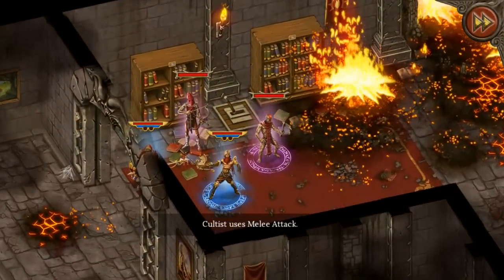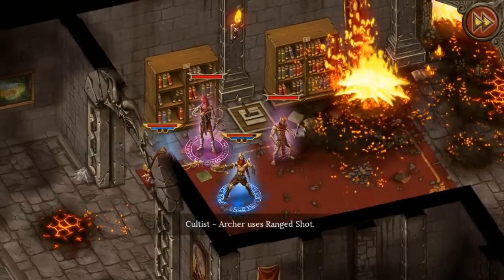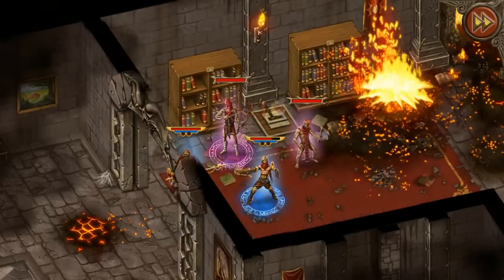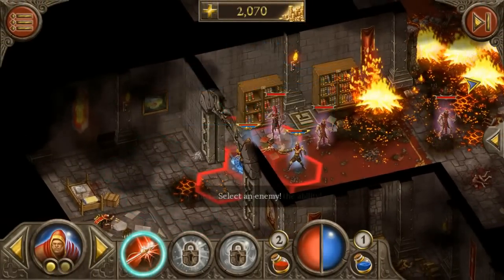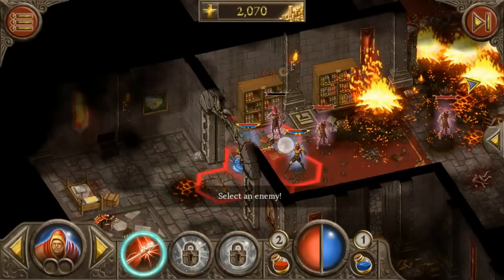This is how the fighting works: they take turns attacking you and you take turns attacking them back. This is our attack — we can attack this guy. You have to double tap on him, which is good because the touchscreen sometimes messes up.